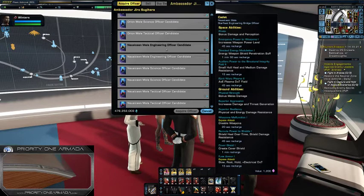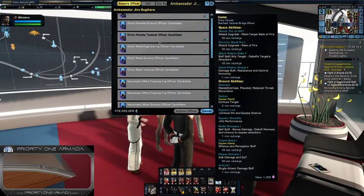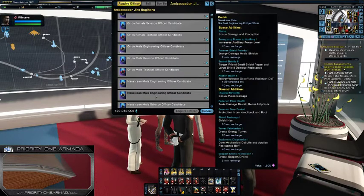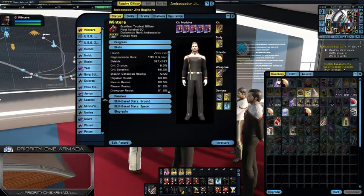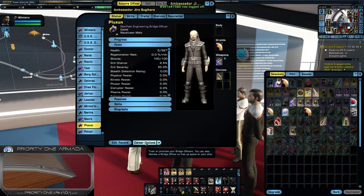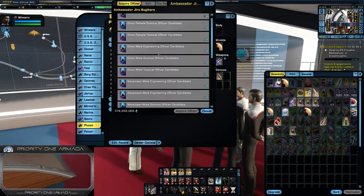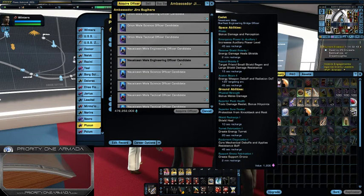If you have already picked, let's say the Orion female — fear not. If you dismiss whatever one you picked up, all you need to do is click on career options and discharge, and that's it. It'll get rid of them. Then you come back here and you can pick up a brand new bridge officer, and this time you can pick up the Nausicaan male engineer. You have not screwed yourself out of this opportunity.